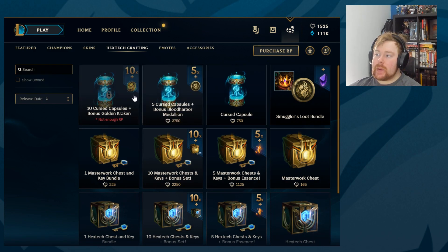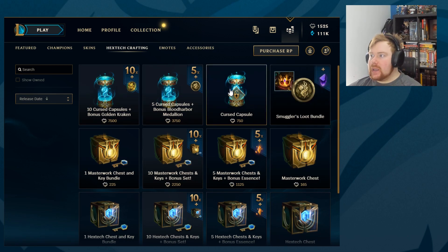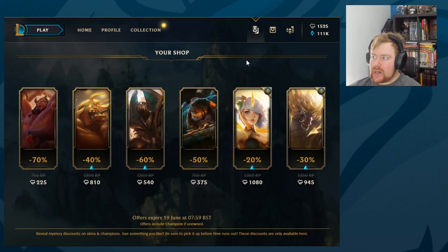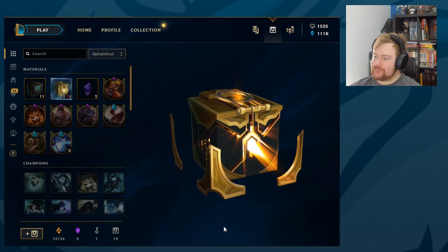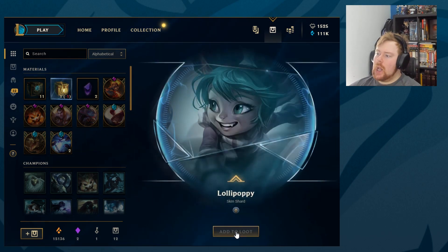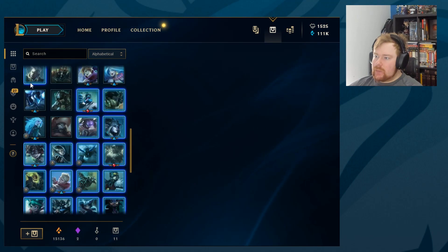Worth noting: in the 10 boxes we've opened in total, we have not once been given a golden kraken or a Blood Harbor Medallion randomly — only when we bought the bundle. That's pretty bad. We'll open this extra one as well and we get Lollipoppy.